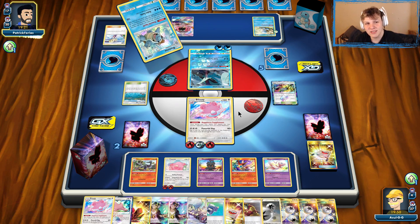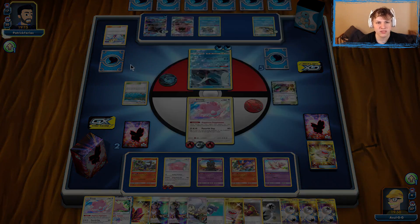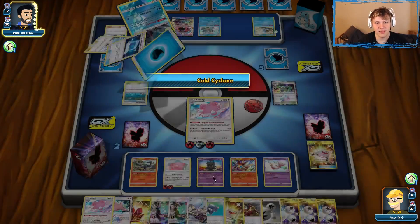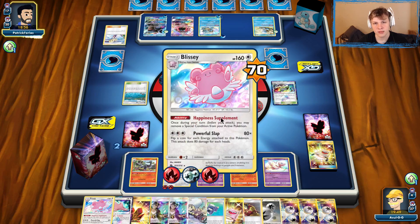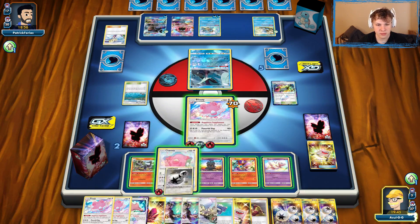This whole game pretty much came down to that early Let Loose once they used their Beacon — really destroyed their opening hand. Wasn't impossible for them to recover, but the Blastoise deck is a little clunky. They had like a hand of eight from Lily and two off the Beacon, looking to put together a powerful follow-up. But we handled it pretty well — hit them with the Let Loose, and pretty easy from there.